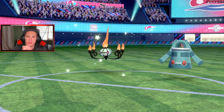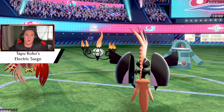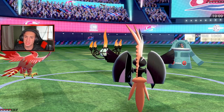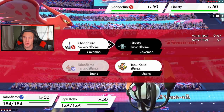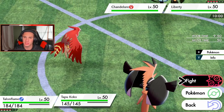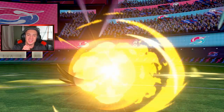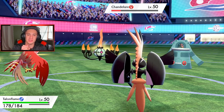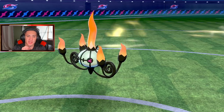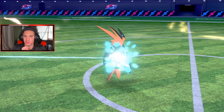It goes to Bronzong and Chandelure. I wish we had Taunt on this team — that would be huge. Tapu Koko in the house. I can't go for Discharge here — I might just Volt Switch out. I think I'll Flare Blitz the Chandelure with Talonflame, because I feel like the Chandelure is the Trick Room setter. Tapu Koko is going to Volt Switch out and take out the Chandelure. That's our Life Orb damage right there. Don't go for Trick Room.